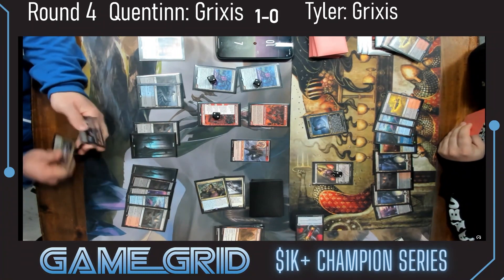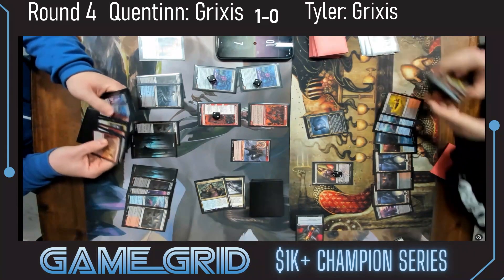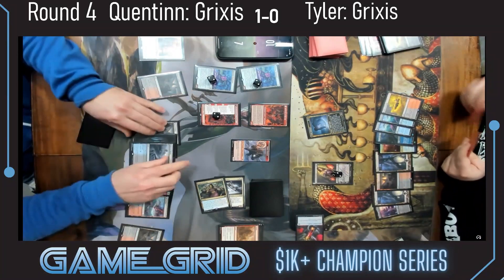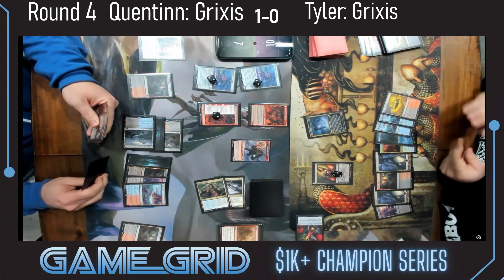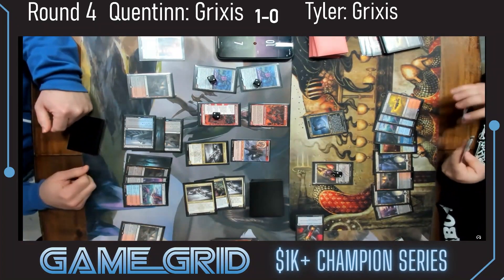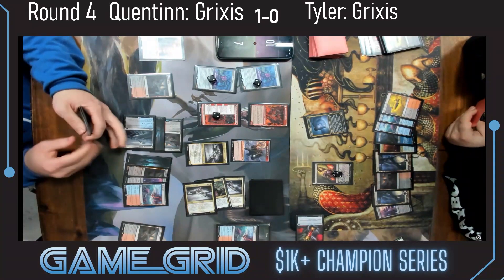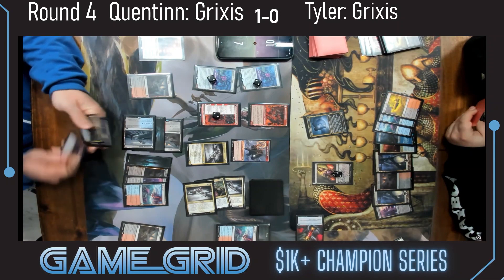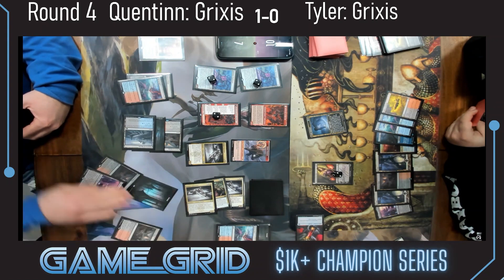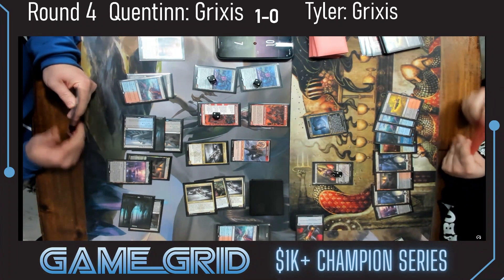The only creature in the graveyard right now is the Corpse Appraiser that Quentin left in his graveyard — maybe that was a choice, to not get it back. Looking at the yard now. Two cards: Siphon Insight, two lands. It would be hysterical if this Siphon Insight grabbed the Serpent. We don't know what the other card from the first Siphon Insight is — still hanging out over there. Can we just decide between the Abrade and Go for the Throat now? Looks like he's going with the Abrade route — seeing two Shieldeds, maybe respecting that more than the Serpent.